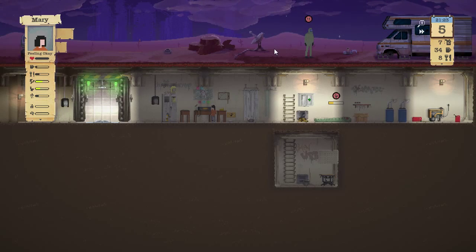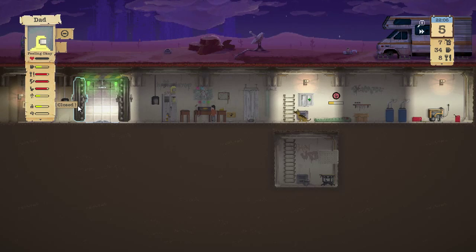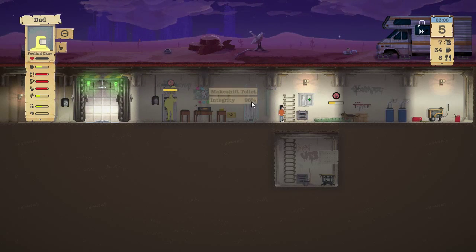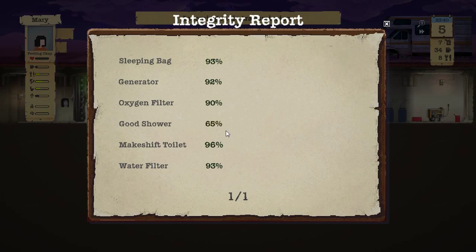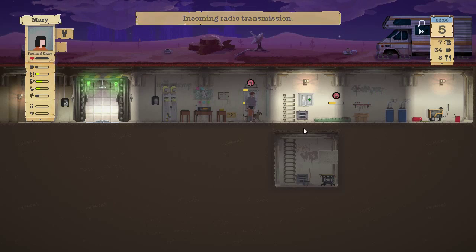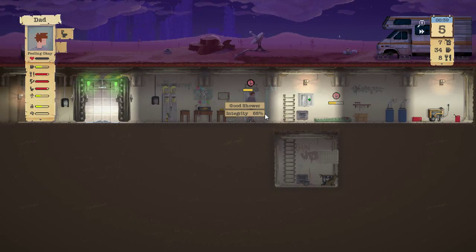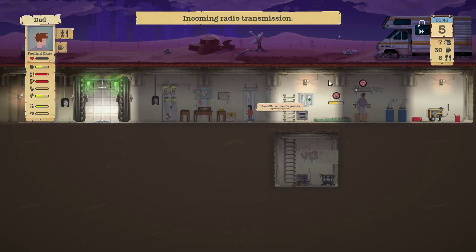Dad, let's return that suit and get you inside. You need to top off and unload. Let's get you inside and use the toilet — I know that's probably urgent. Looking at the clipboard, the good shower is down to 65 percent — Mary, go ahead and fix that. Let's take a look at the farm, maybe there's some food. Dad, your cleanliness looks good — grab some food and a drink.